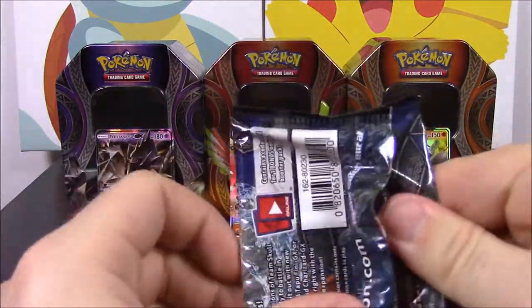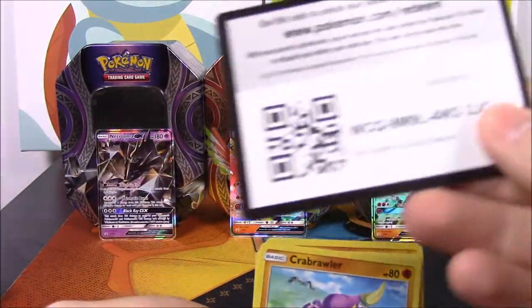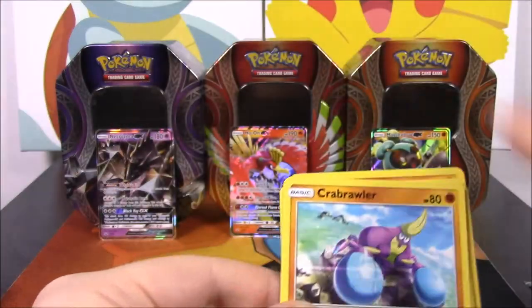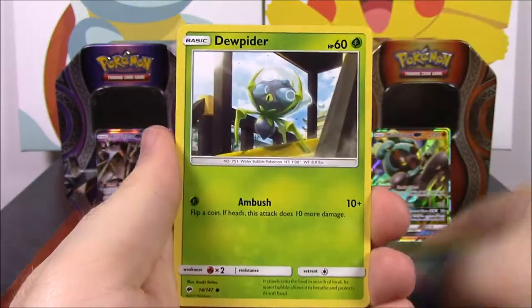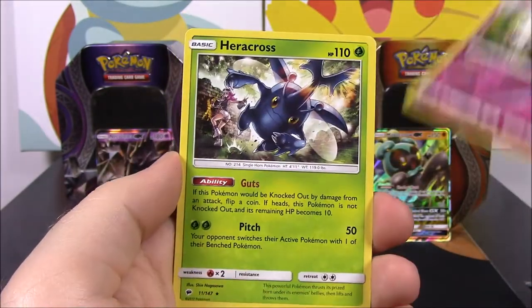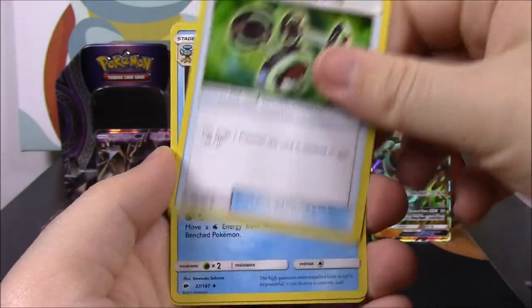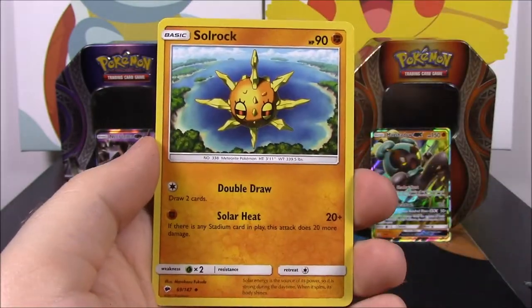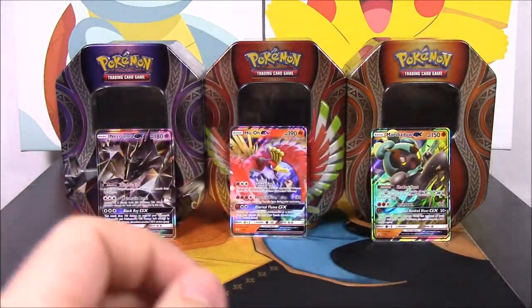Then we got a Tapu Fini pack - I'm pretty sure I don't have the Tapu Fini yet, so hopefully we pull one. We have a Crabrawler, a Ralts, Inkay, Dusknoir, Tangela, Bewear Reverse Holo, and a Heracross Rare. Electric Energy, Bodybuilding Dumbbells, Simipour, and Solrock. Nothing really good out of that one.